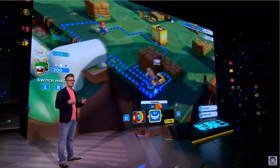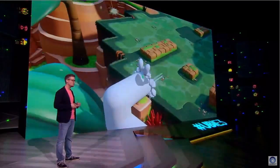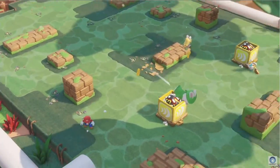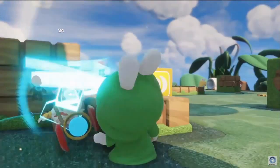For example, rabbit Luigi goes into the pipe, out of the pipe, dashes the enemy, goes to Mario for a team jump, and lands behind the enemy — all in one single movement sequence. Then he finishes off the enemy.